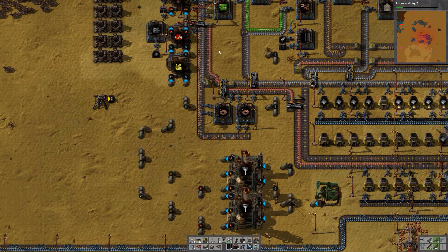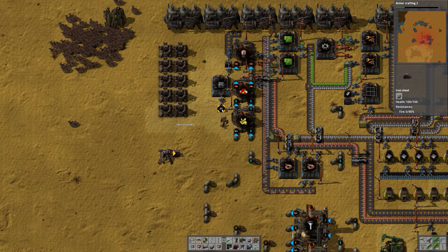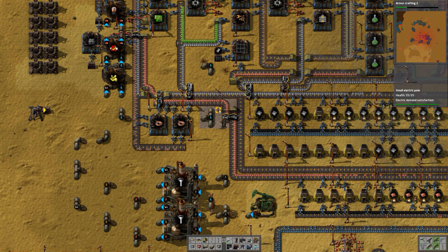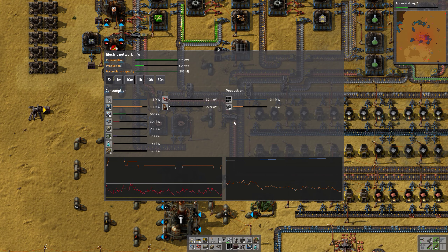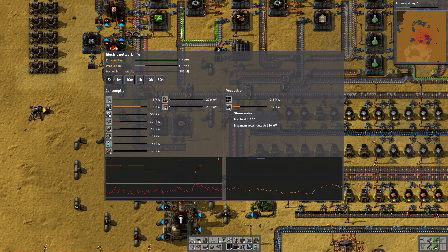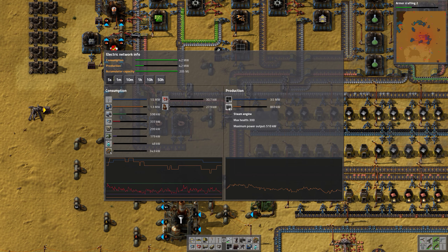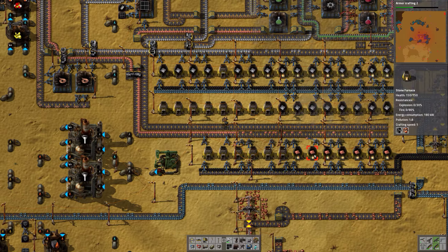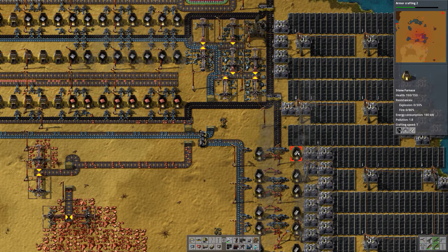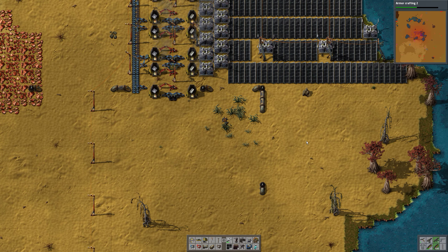The green circuits have built up again — that's what we want to see. Let's look at the power consumption now, which shows that we are almost not using the steam engines at all during the day. That's really good news. Let's see if we can make the solar array even bigger.